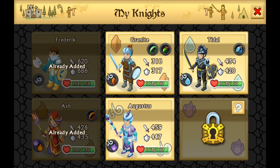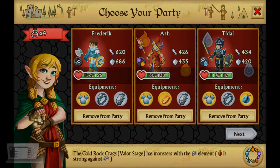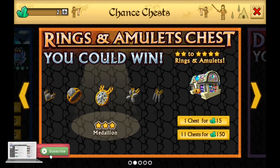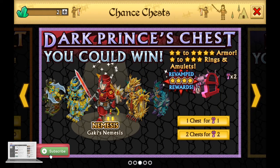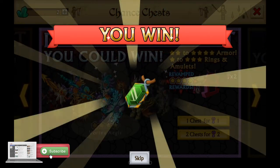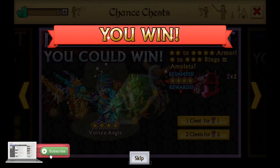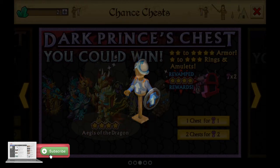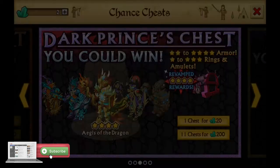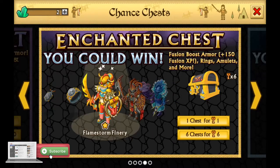As you progress through Knights and Dragons you'll acquire keys. These keys can be used to unlock different quality of chests. Each chest may contain various items or bonuses — for instance energy or gems. A really fun thing here is you never know what you're going to get out of a chest, so there's this real random chance you might get something truly awesome or something you're just going to fuse together with another piece of armour anyway.